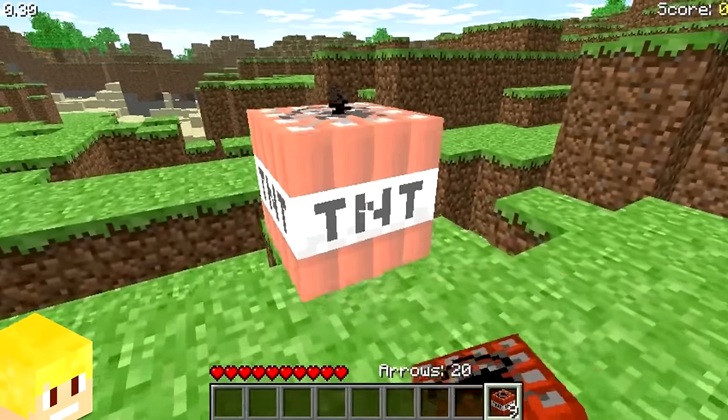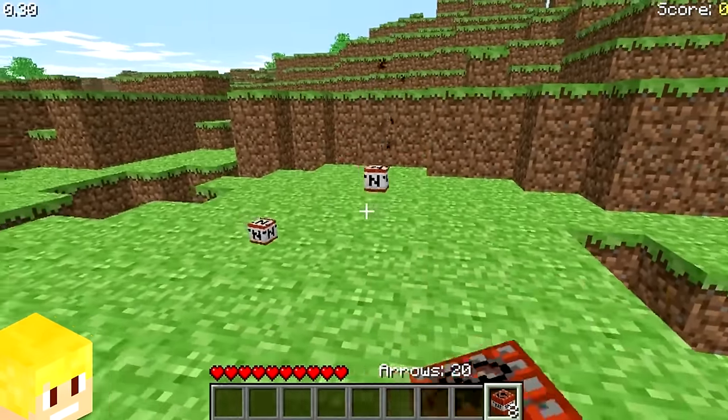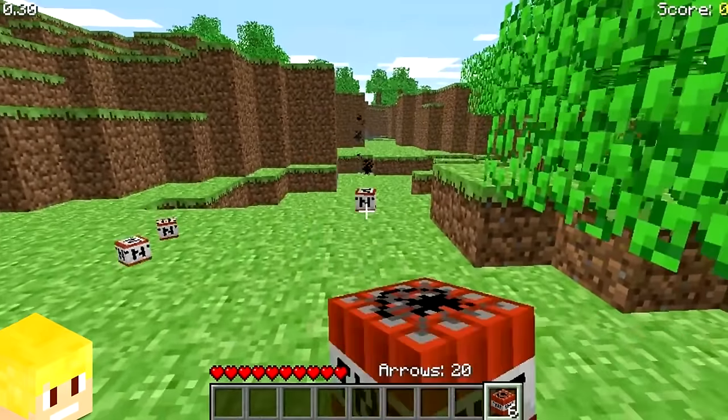In the survival test version of Minecraft, players were able to cancel the detonation of TNT by hitting it a second time, getting the item back rather than the TNT exploding.